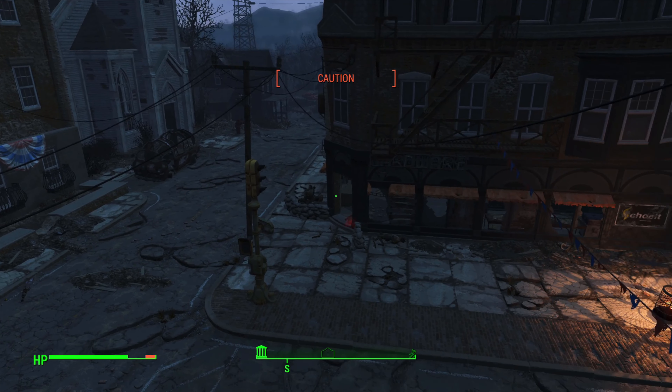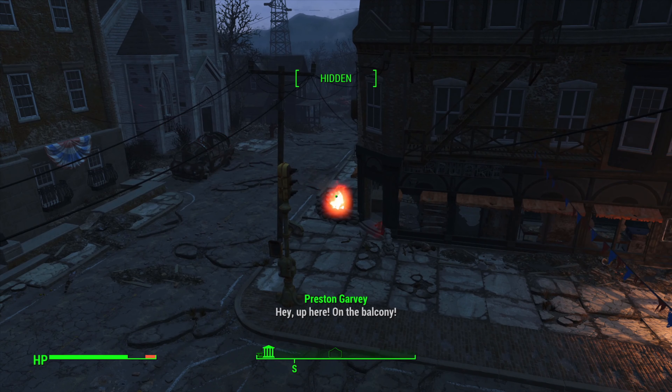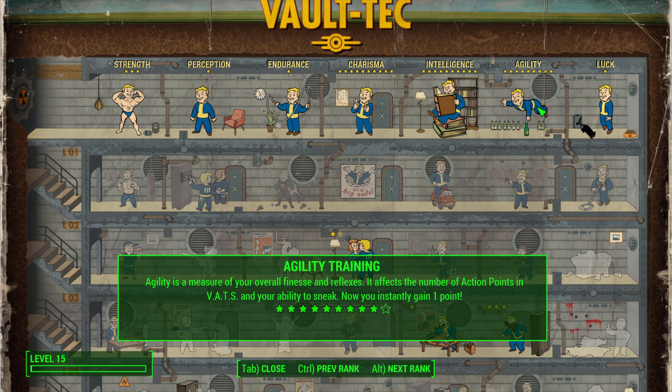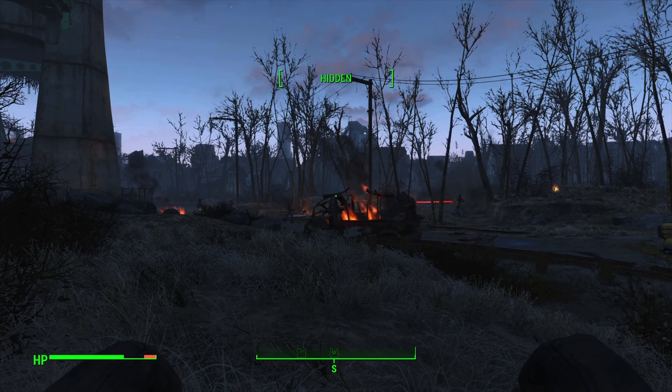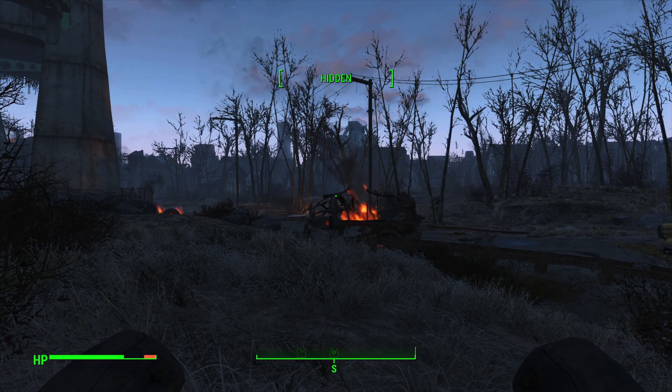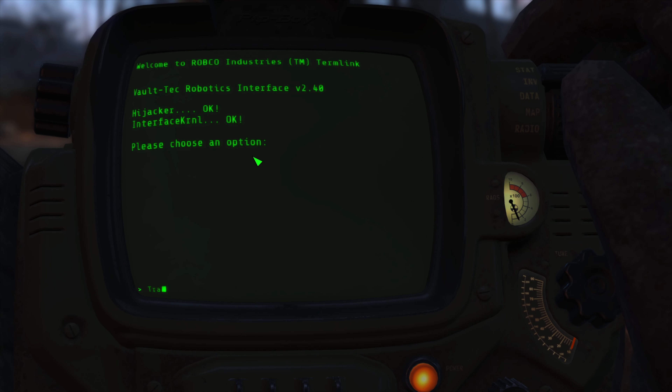We explore, reaching the Brotherhood of Steel at Cambridge Police Station and watching Paladin Danse kill ghouls since we can't assist meaningfully. We pass a couple of speech checks, then go meet Preston — he melts the raiders outside, and once done we gain a level up, finally hitting level 15.